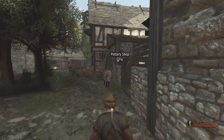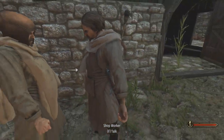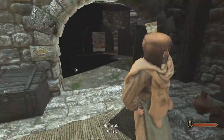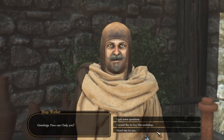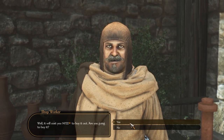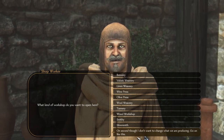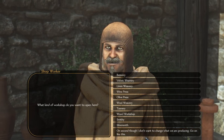Why is that highlighted? It just looks like a bench. So we're going to go find the Shop Worker. Oh, I just go to the Shop Worker. I can do this. I would like to buy the shop. It costs just shy of $15,000.